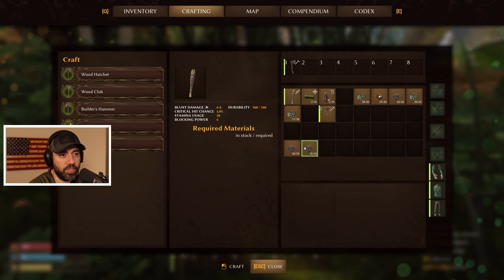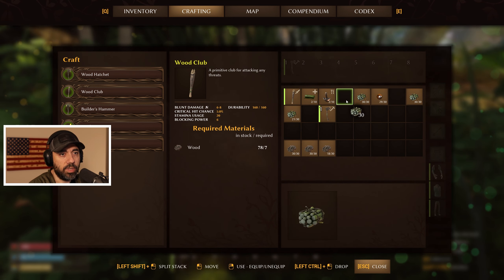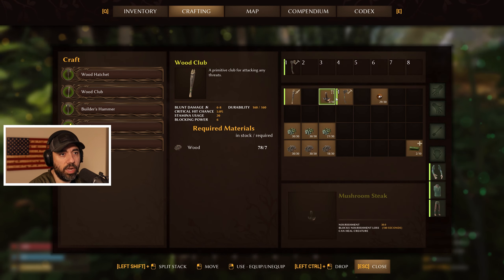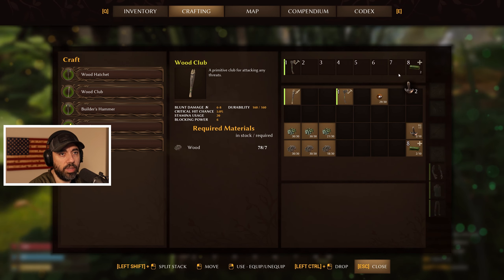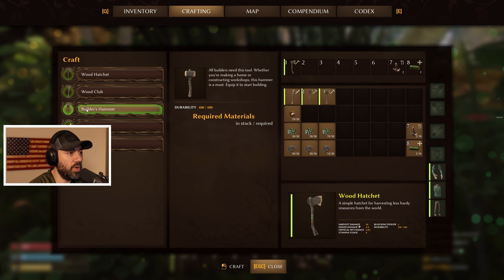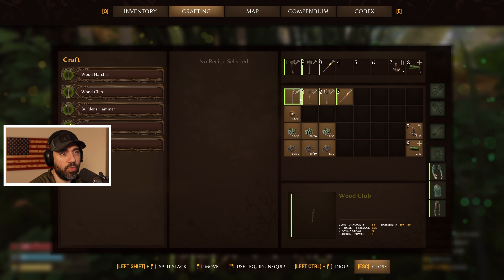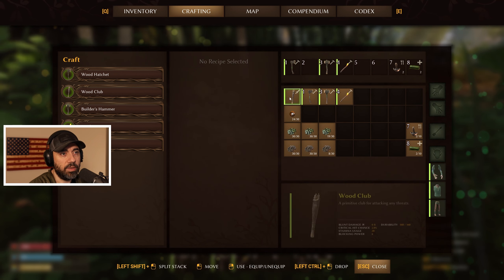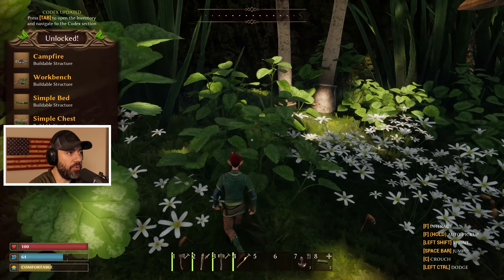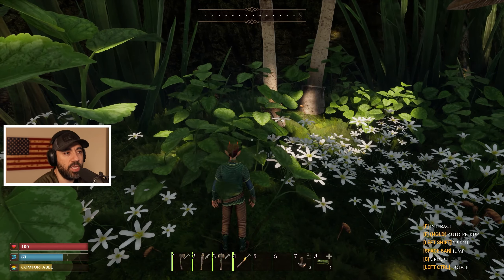Let's go to crafting — we want to go ahead and get a hatchet. I've got to fix some of this inventory because it's driving me nuts already — I've got a bad case of OCD. Let's put this down here, put this there. We're going to throw the health over here, food over here, put them on the backside of our bar. Sap we'll put in the number two spot. Then let's go ahead and get a builder's hammer and a torch — builder's hammer in number two, torch in number three.